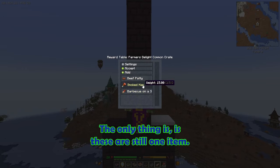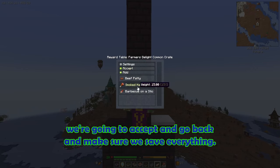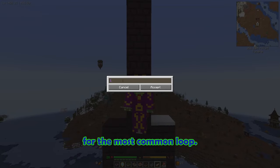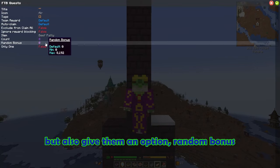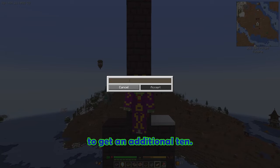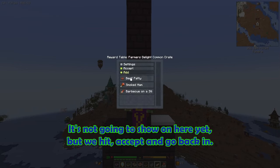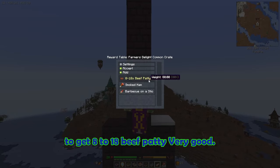These are still one item, so before we do anything else we're going to accept and go back in to make sure we save everything. For the beef patty — the most common loot — let's say we want to give them eight beef patties, but also give them a random bonus where they can earn a chance to get an additional 10. We click accept, and if we hit accept and go back in, we can now see they have an 80% chance to get eight to 18 beef patties.